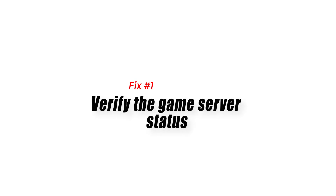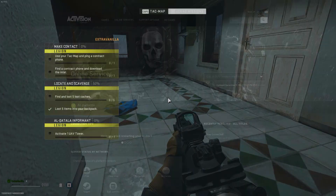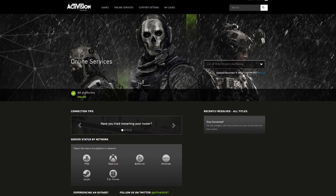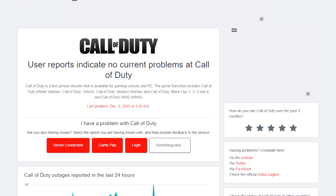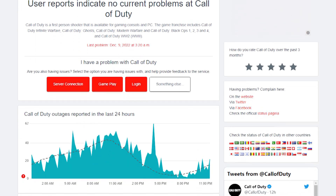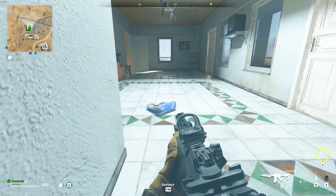Fix number one: verify the game server status. The first thing you want to do if you have trouble updating your Call of Duty Modern Warfare 2 game is to check the official Activision server status. If you're active on Twitter, you can also follow the official Activision Twitter account, or use the popular third-party website downdetector.com for similar details. If there's a known server problem, you may simply have to wait it out. Activision is known to work quickly on update issues, so the problem will most likely go away soon.